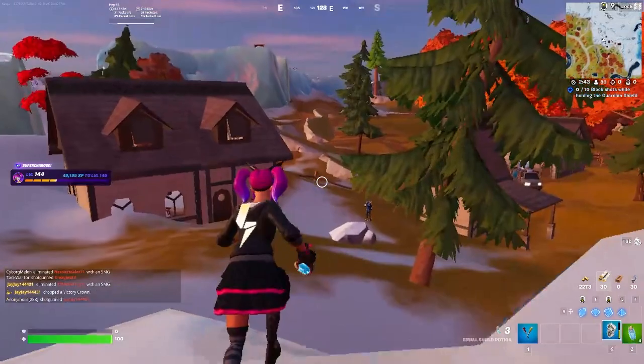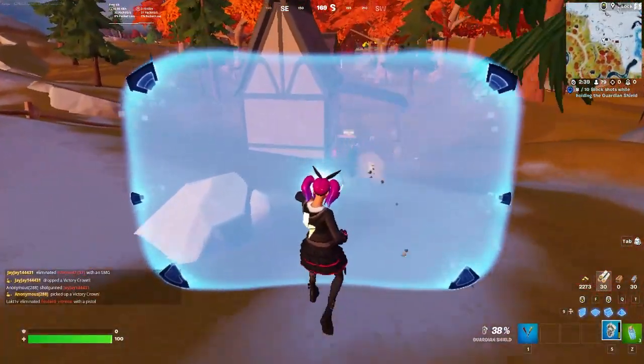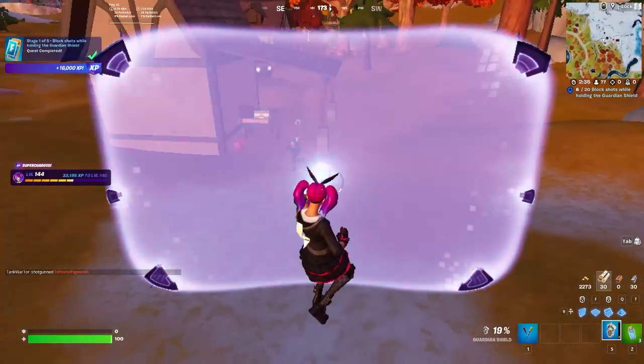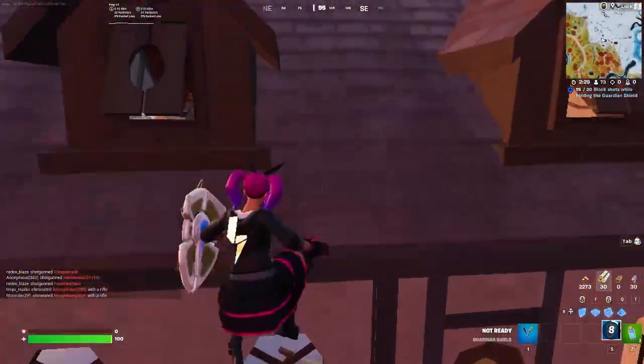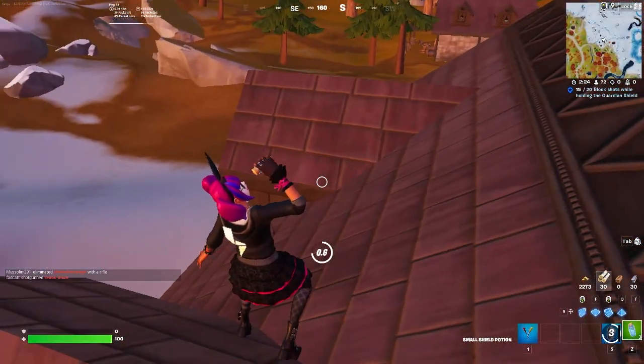You can block shots with this — that's obviously the main purpose. You can see this guy is shooting at me and it doesn't look like it's going to break, but the charge will eventually run out, which is why it's glowing purple now. Eventually it will completely run out of charge, but it's on a 10-second cooldown, and after that cooldown the battery will start going back up again. That is the new Guardian Shield item — how you get it and how you use it.